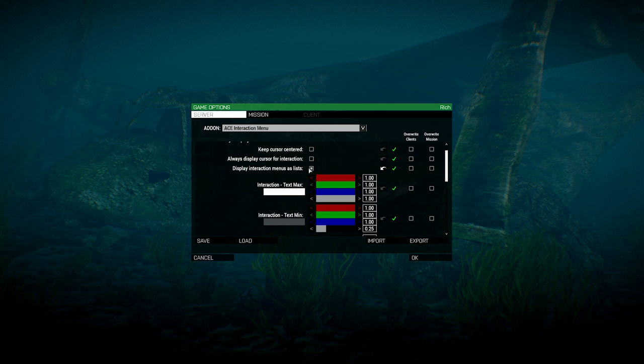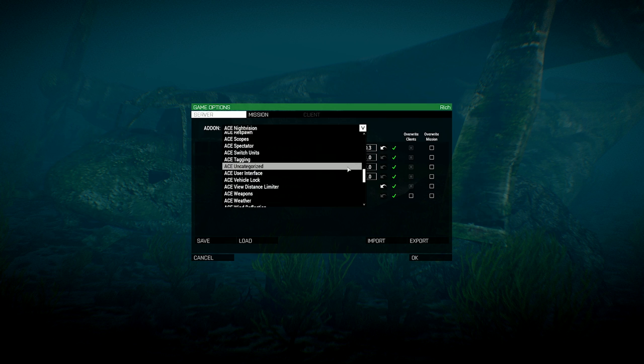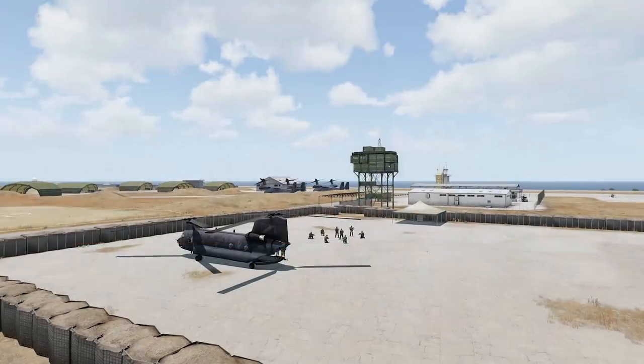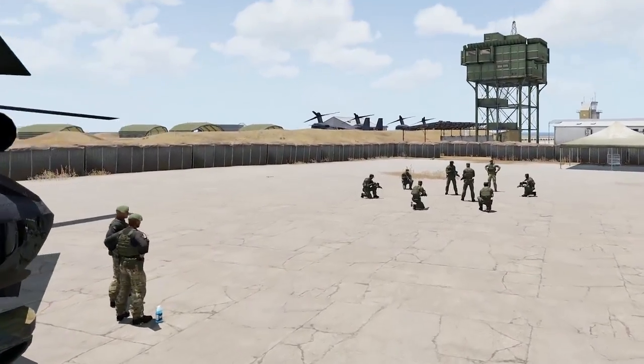An important option to consider is Display Interaction Menus as Lists — this determines if the interaction menu is displayed in a radio fashion or a list fashion. Under Night Vision, players can adjust the look and brightness of ACE 3's altered NVGs. Finally, the View Distance Limiter is a great tool to tweak performance, but if not needed it can be disabled by clicking the top radio button. First Air Assault doesn't use other mods to adjust view distance, and players using such mods won't be kicked from the server.